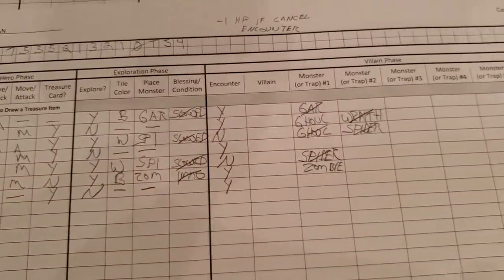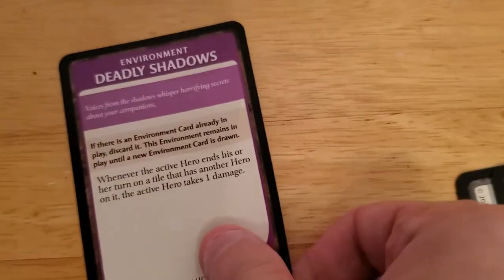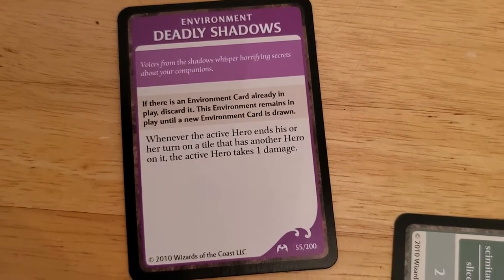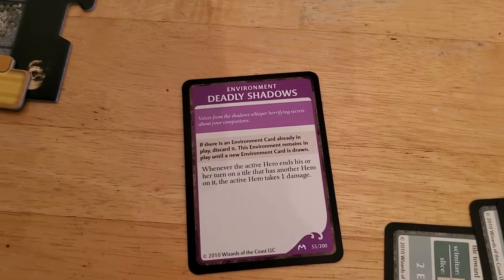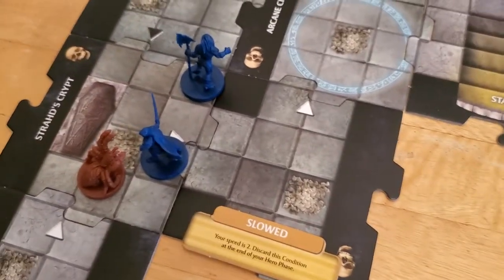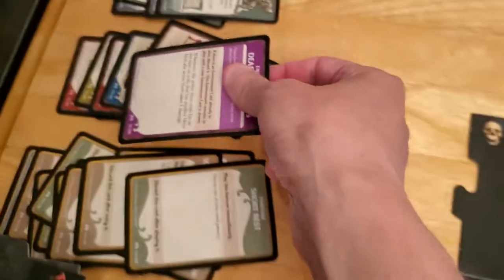But we do have that forced encounter. We did take out the zombie. So let's see what kind of encounter we get. If it's super terrible, we can cancel it. Deadly Shadows: whenever the active hero ends his or her turn on a tile that has another hero on it, the active hero takes one damage. I guess we pretty much have to cancel this, because if we don't cancel it, both of us will take damage every turn that we're on a tile with another hero. Let's just go ahead and cancel it. So we cancel the environment.